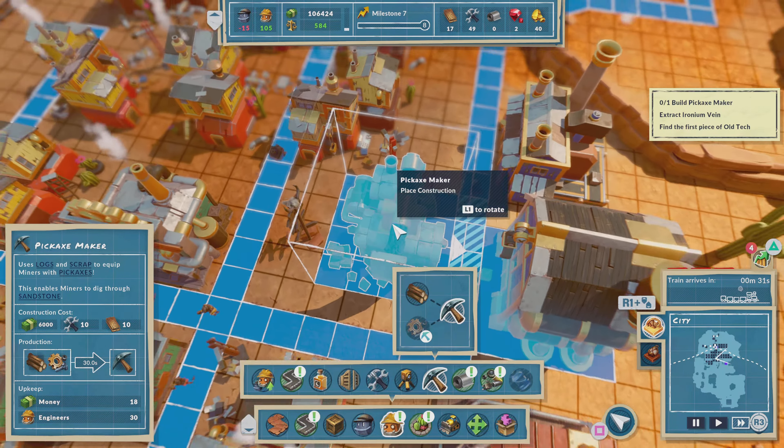Now we are recruiting a mechanic — same thing, dragging out some space. Now I have a mechanic, and now I can build a workshop. We just drag out some space again, and now we have a workshop.